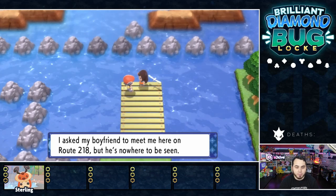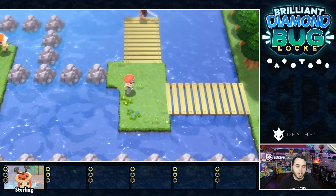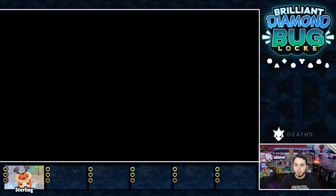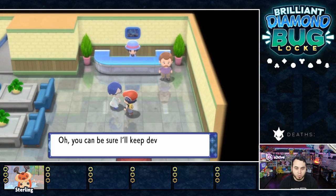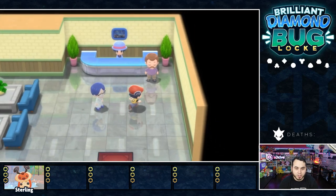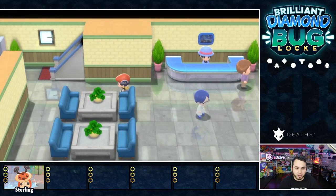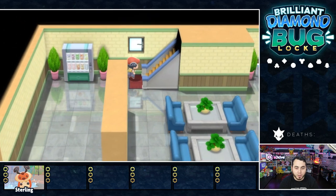She says she asked her boyfriend to meet her on Route 218, but he's nowhere to be seen. Just a hunch — he's on the other side of 218. I'm going to take a stroll around the Poketch place and see if there's anything cool here. I love the floors. They're going to continue to add new Poketch apps. This is the important dude, the president, who just hooked me up. But I guess I got to earn a gym badge before he can really give me anything good.